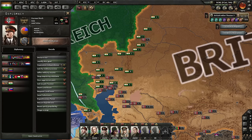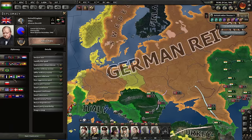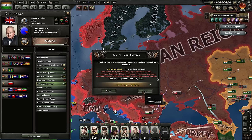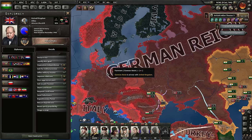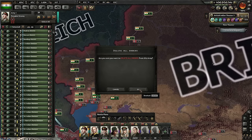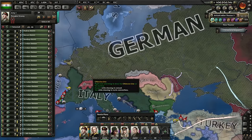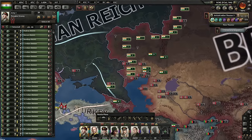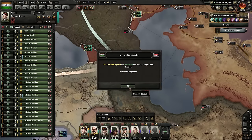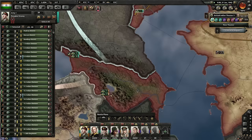Naval production — not really interested in that. Hey Churchill, I will not join your wars, not yet. Please go to the German border and the plan is go here. My guys should distribute properly now. We're now with the Allies, so we're only cancelling a non-aggression pact. I wonder if they'll attack me.